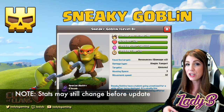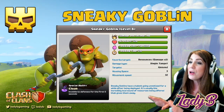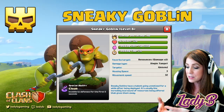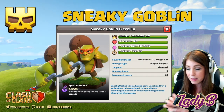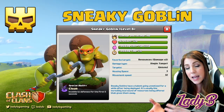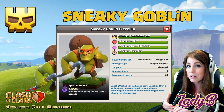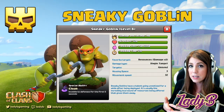As we saw with the Super Barbarian, there's a huge buff in DPS and hit points compared to its counterpart. The Sneaky Goblin has 190 DPS versus a regular Goblin's 62 DPS — a big bump. Hit points go up to 320, almost three times the regular Goblin's 126. Training cost also goes up to 750 elixir, and training time increases to 21 seconds from the regular Goblin's 7 seconds.